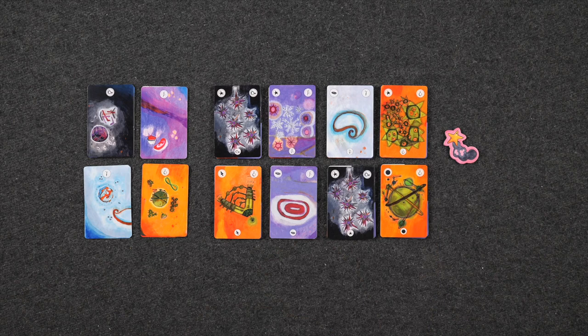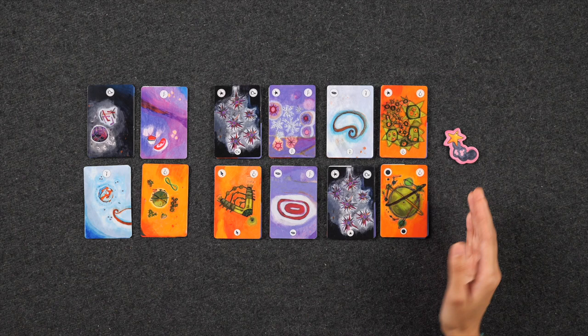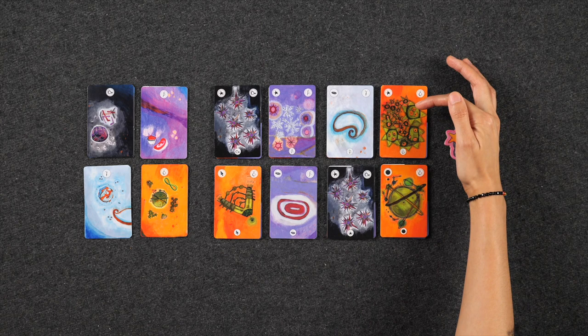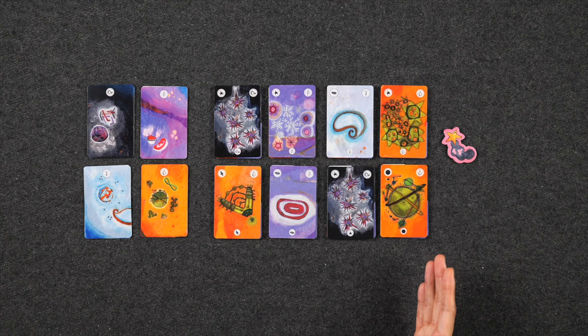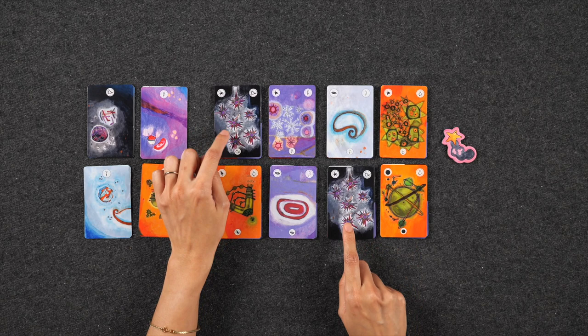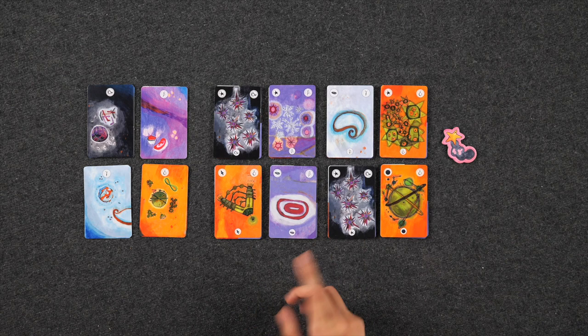I've reshuffled everything and it's a bit of an easier start than during the teach because I do have three of the types face up. Looking at it, we're probably going to want to start by trying to launch a Delta voyage because we already have three of the types needed. All we're missing is the nebula card, which we'll probably have to look for. So for my first action I'm definitely going to take a coordinate action — it's just which one is the question.